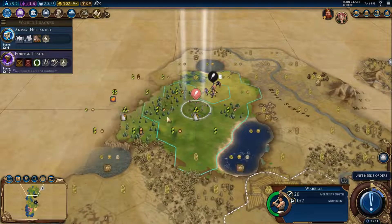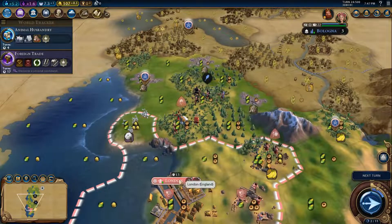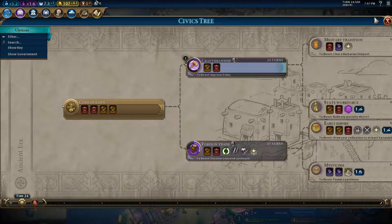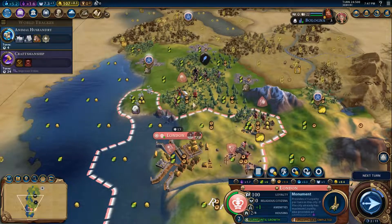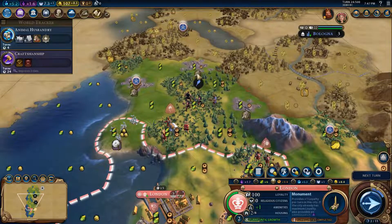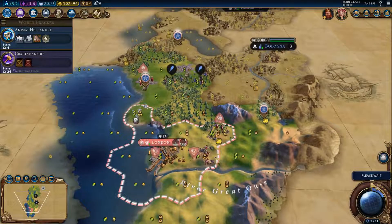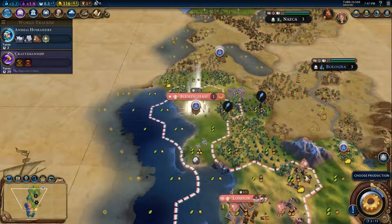We get two extra gold now. We want one more build to boost craftsmanship — here. We are definitely going to go to cotton. We will have enough population eventually so that it makes sense to have one luxury. No barbarians — delete. Birmingham, you are going to need a granary eventually.